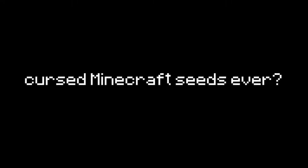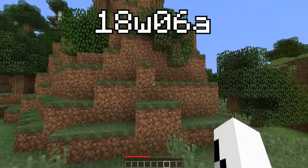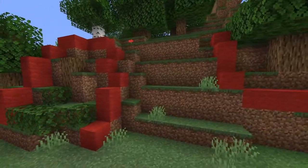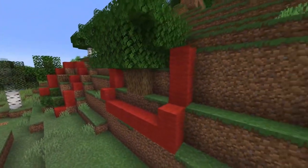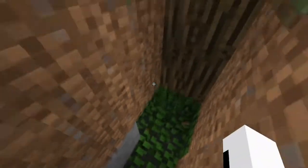Want to see the most cursed Minecraft seeds ever? Any seed loaded on snapshot version 18w06a will spawn upside-down trees. There's no real explanation for this anomaly besides a bug in tree generation during that snapshot. It's just so strange — how are you gonna do photosynthesis down there?